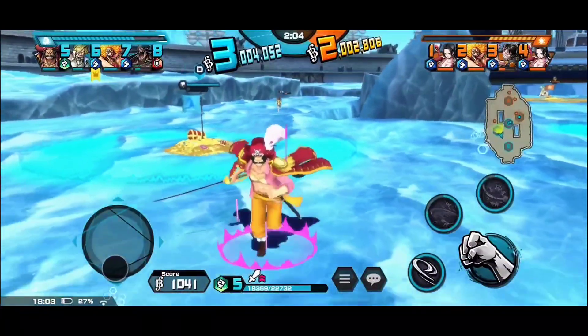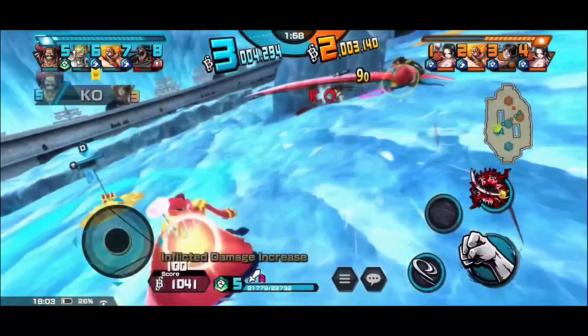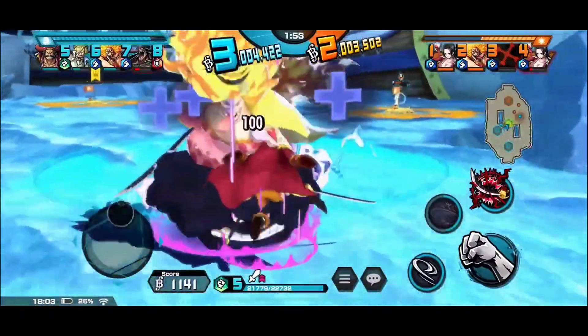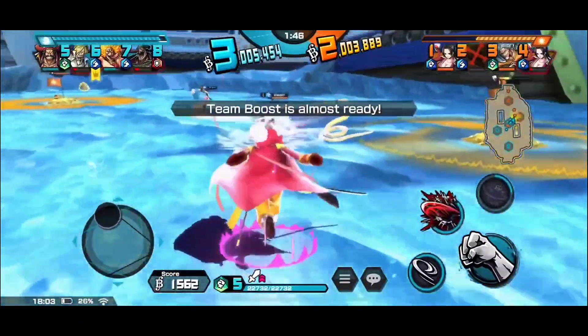Oh my god, the damage. I'm just gonna say this — Roger's skill 1 is crazy, man. Look at that — he got back his skill 1 already. So here you can see the Rayleigh perfect dodged him, and he had that 70% defense buff. So that is crazy — it kind of, I wouldn't say it fully offset Rayleigh's damage.